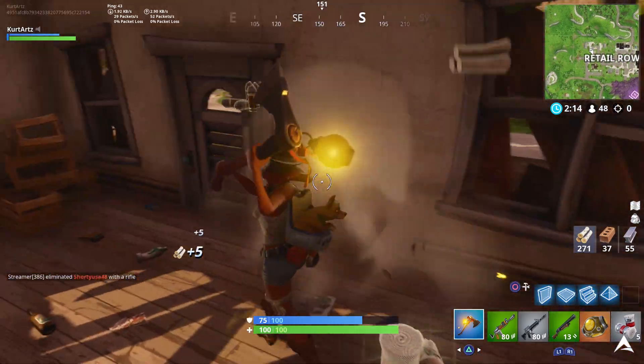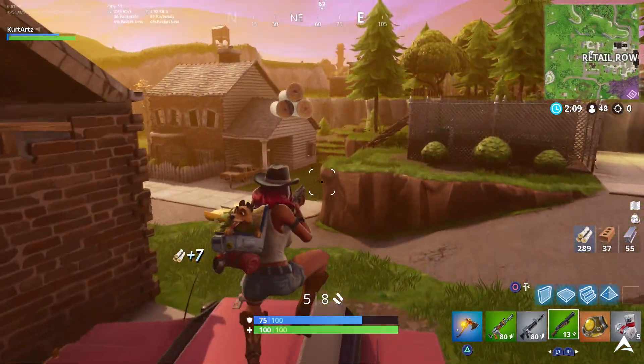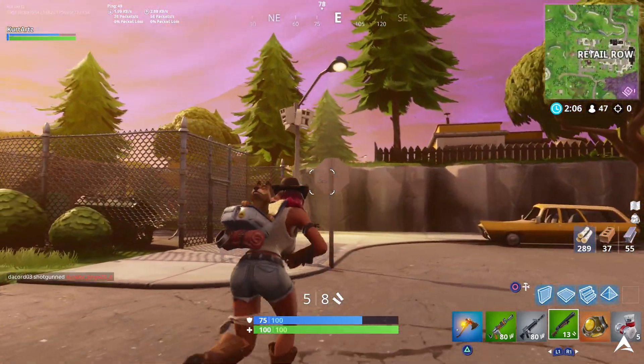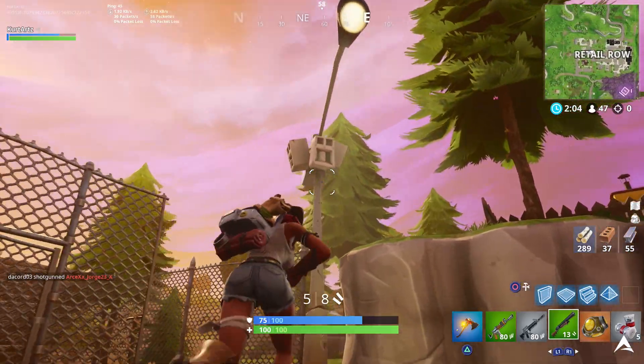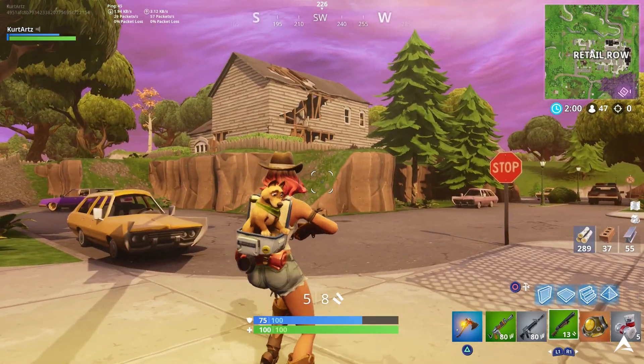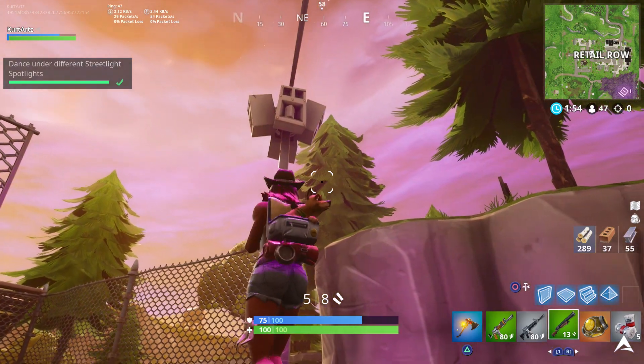For your last and final streetlight spotlight, there are many other places you can go, but in this case I'm going towards Retail Row. This is near the cage section on the residential side where you can find the pallets on the inside and outside. There are again many other places, but Retail Row is just the one I chose for the last one.